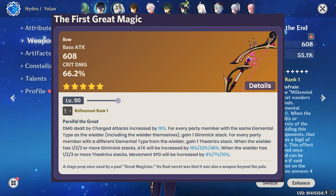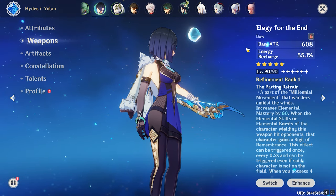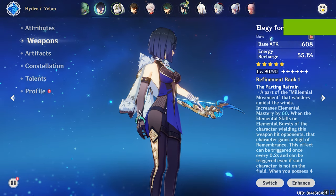This weapon is super cool — it not only gives you charge attack damage increase, but also attack percentage increase and movement speed, which very few weapons in the game provide. The movement speed buff is going to be super useful. And it's not just for Lyney — imagine using this on Ganyu with her movement speed increased, especially at C6. C6 Ganyu combined with the First Great Magic is going to be an amazing output.